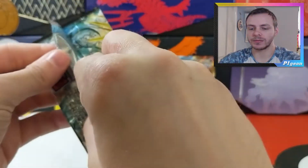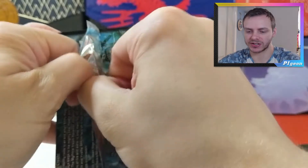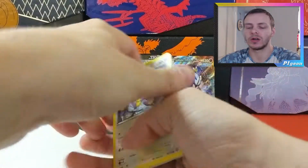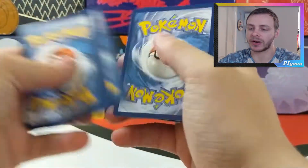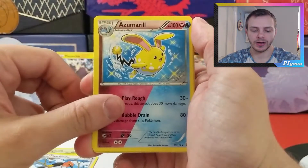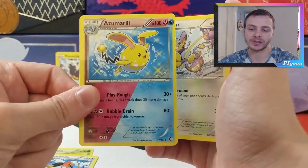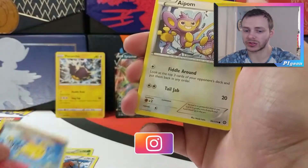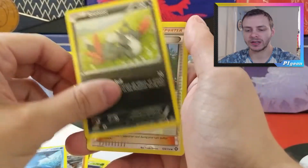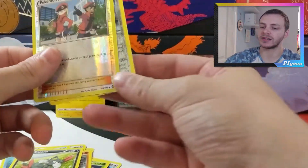Now on to some retro — can you call XY packs retro? I wouldn't have thought so. XY Steam Siege is a set that gets a lot of hate for being overprinted with really tough pull rates. It is a tough pull rate. We've got a green code card there. Skip Bloom, Fletchinder, Azumarill — I love these dual-typing cards; a lot of people hate them, but I love them. And it's a shiny Azumarill, what's not to love? Aipom, Yanma, Mankey, Mantine, Sneasel, Reverse Holo Pokémon Trainer, into a Bastiodon. So nothing amazing there, but it's a nice pull regardless.